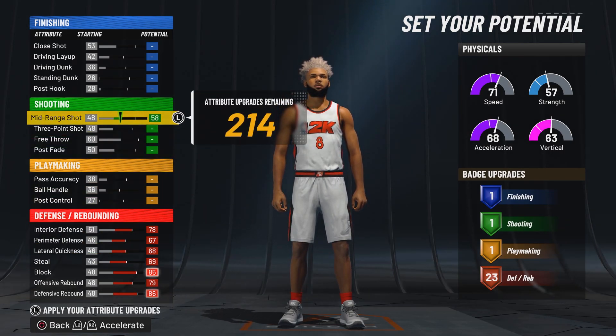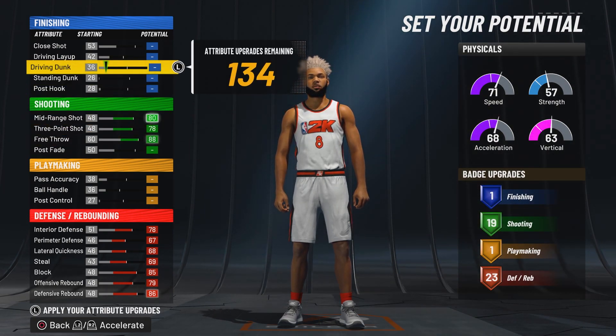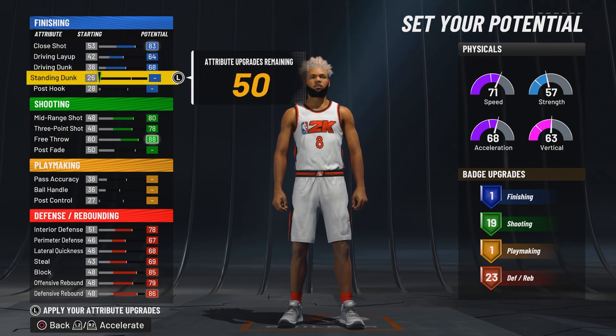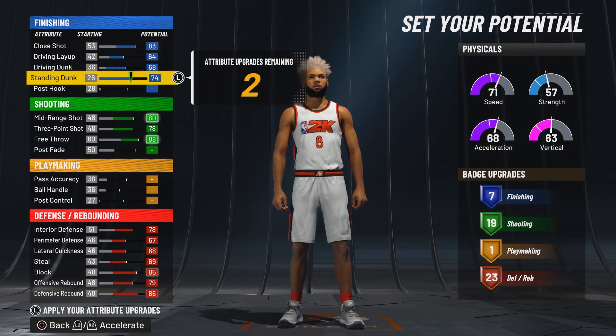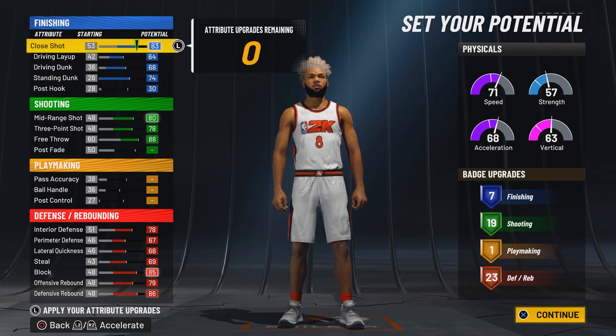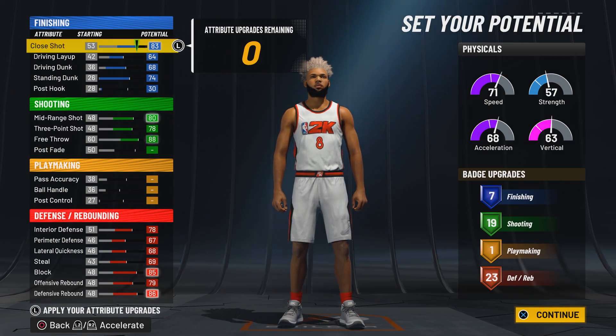Next, going up to shooting — max out mid-range shot, three-point shot, and free throw. For finishing, max out driving dunk, driving layup, close shot, and put the last 50 attributes on standing dunk. We have seven finishing badges. With our last two upgrades remaining, put them on post hook. The build now has all attributes placed: seven finishing badges, 19 shooting badges, only one playmaking badge, and 23 defensive badges.